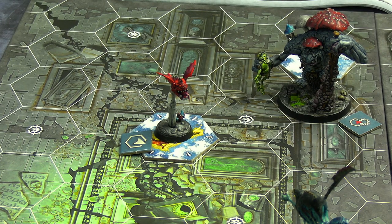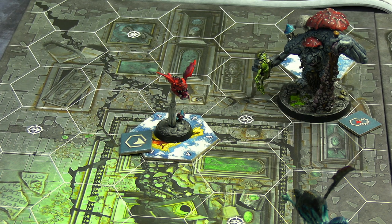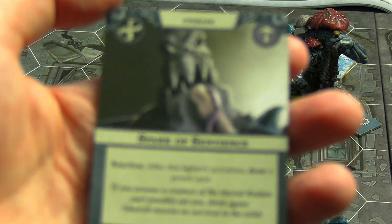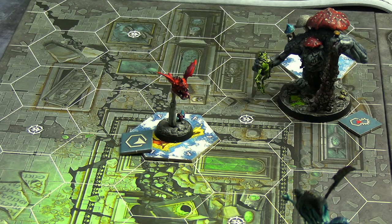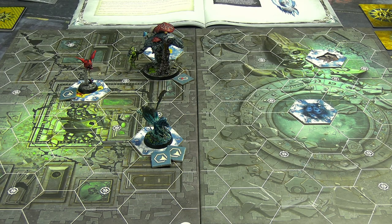A power card was drawn since the objective cards still feel obtainable. They spent their one unspent glory to give Spark of Sentience to the Bat Squig - after his activation, you can draw a power card. Since the activation phase has already happened this turn, it doesn't kick in now, but it will trigger from any activations he gets in the final round.